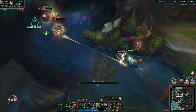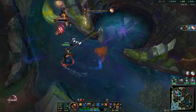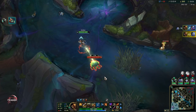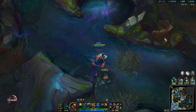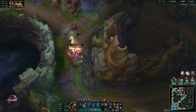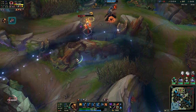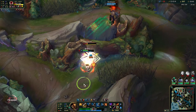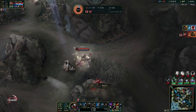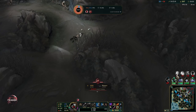I'm going to go for Bloodthirster this game for some extra sustain, and also that shield can be pretty useful — they don't have Serpent's Fang so it's fine. The damage is ridiculous and they don't have anyone to block it with, so Lux is going to go down, and same for Tristana. Volibear is back alive, but it's very very fun to play at this stage of the game — just look at that damage.